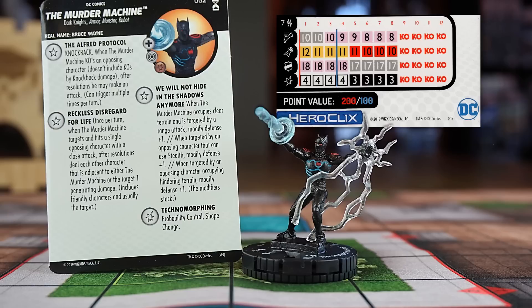His third trait, We Will Not Hide in the Shadows Anymore, modifies his defense up to plus three if he's occupying clear terrain while being targeted by a range attack from a character that can use Stealth occupying Hindering Terrain. These things stack and you can get up to plus three for defense. Add Shape Change and Probability Control in his special damage power, and that makes the Murder Machine a very tough target. Playing him at 100 points and equipping him with the Goblin Glider seems like an interesting idea.